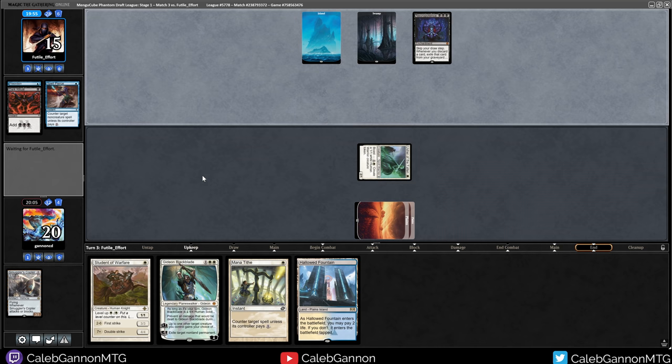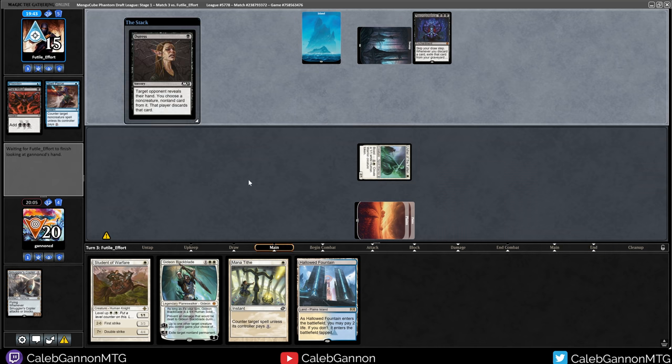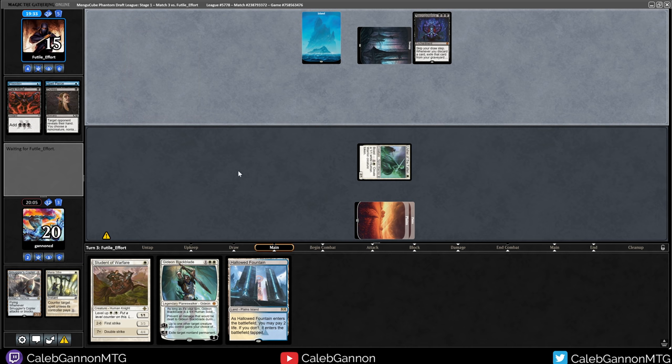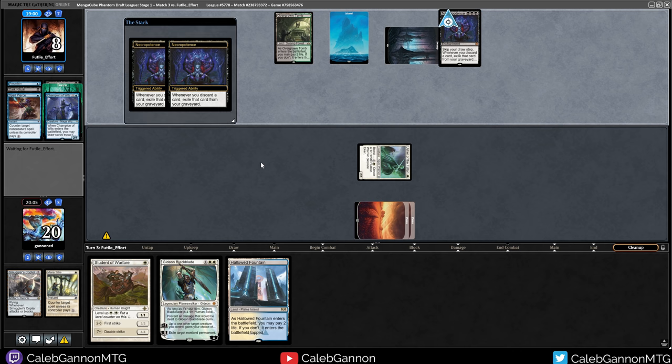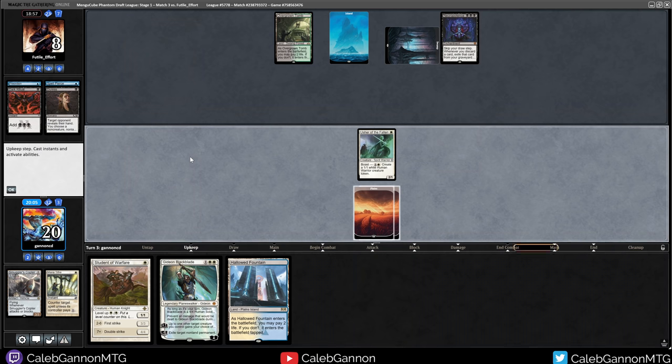I chose poorly. Spell Pierce. You know what, if you want to counter my non-creature stuff that's fine. They take Gideon - now they know about Mana Tithe. They take Mana Tithe - now they know about Gideon. I do like to see Necropotence in a cube - it's a really strong card when played properly. I'm a bit worried about Gideon. Champion of Wits - oh I guess it gets exiled. Ancient Tomb.